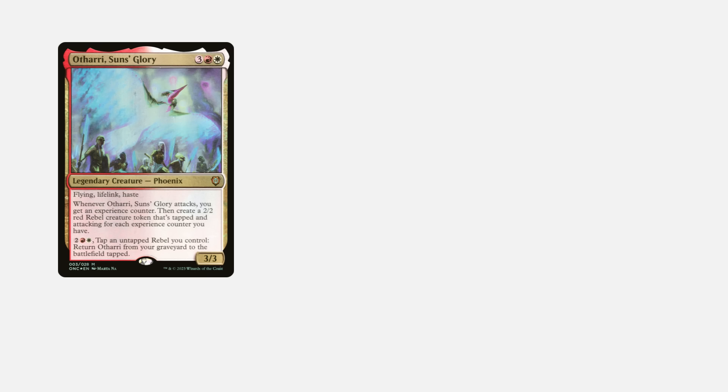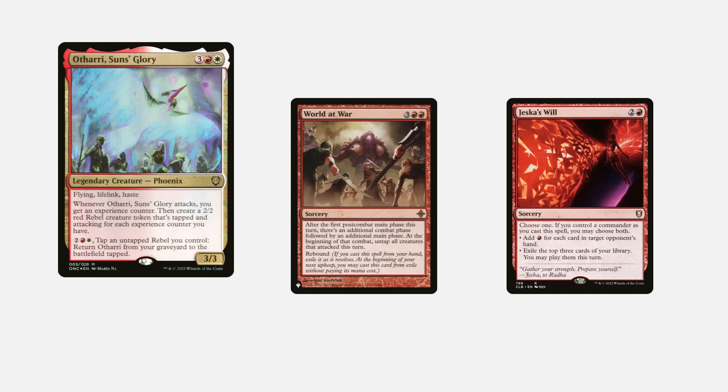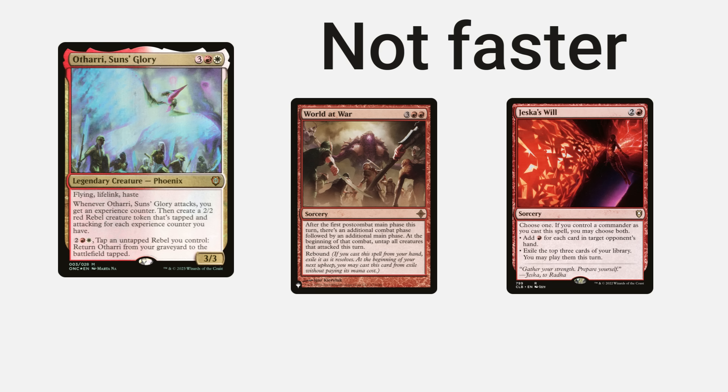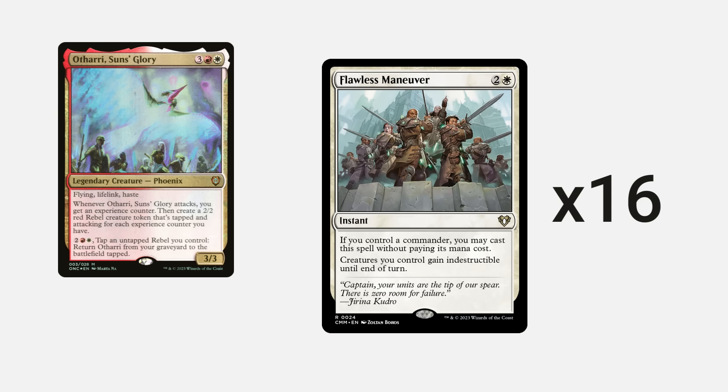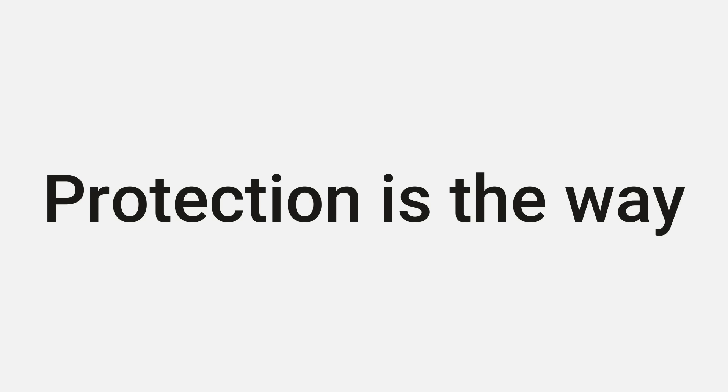I could certainly take out four to eight protection spells and add more extra combats and faster ramp, making the deck a little bit faster. However, the overall speed of the deck will actually decrease because I'll have to spend crucial turns recurring Othari or paying the commander tax that inevitably will come. Instead, I just run a ton of protection to keep Othari on the battlefield. If Othari dies, I maybe have one or two more recasts before my strategy is basically done, so I need to keep Othari on the battlefield as much as possible. This is the way.